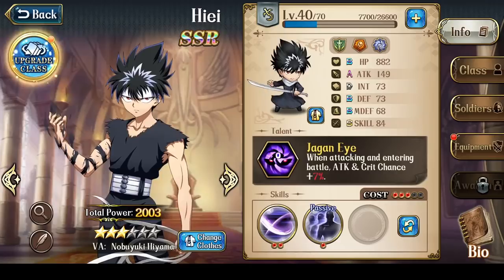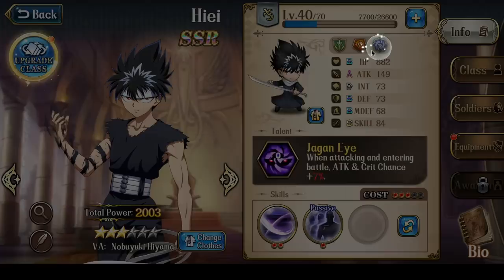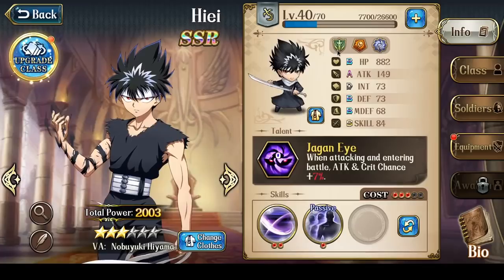From those 2 example battles, we can see that Hiei can be incredible when used both aggressively or as a defensive character to attack near the end of the fight. Let's begin by talking about Hiei's factions — he has 3 of them: Origins of Light, Meteor Strike, and Heroes of Time. He's one of the characters with the most ridiculous number of faction buffs available to him.